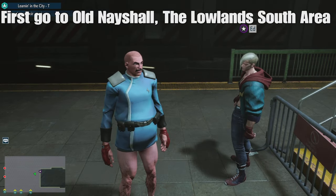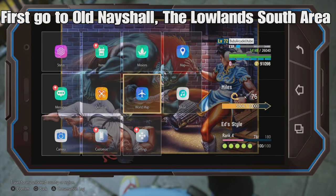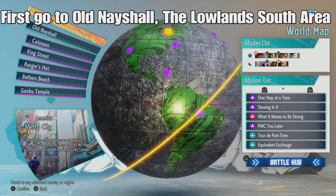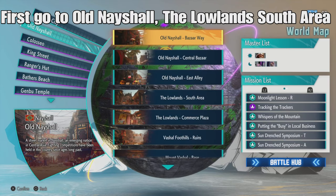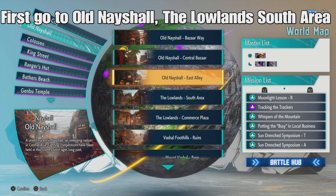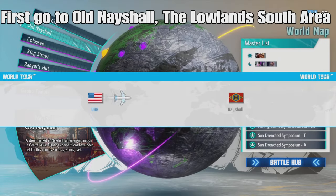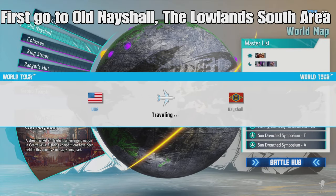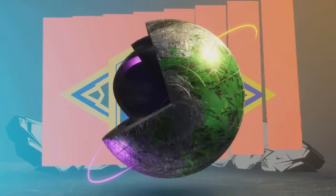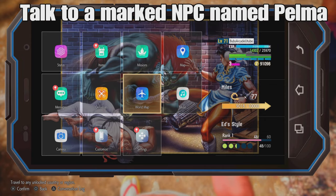The Boxing Almanac gets you 40 friendship points. The first thing you need to do to get the Boxing Almanac is go to Old Nashal, the Lowlands South area - you can jump on that plane. In World Tour mode, you can also unlock his costume with fight coins, but this is the only way to get it for free.